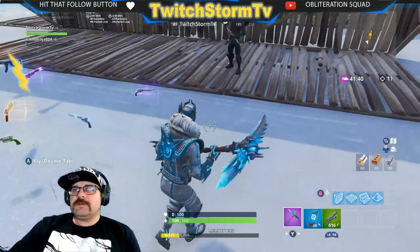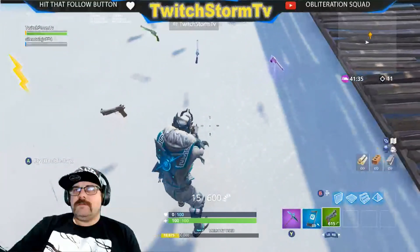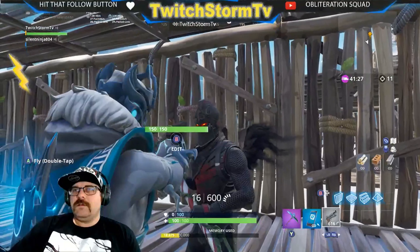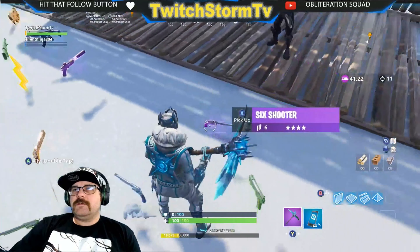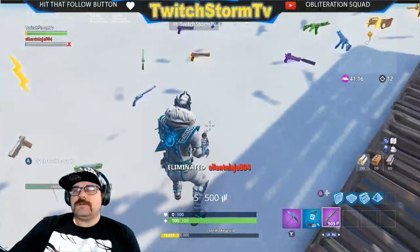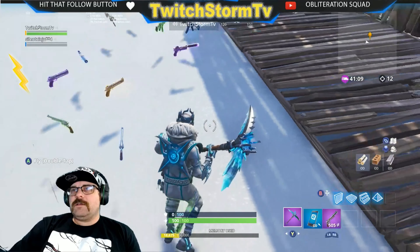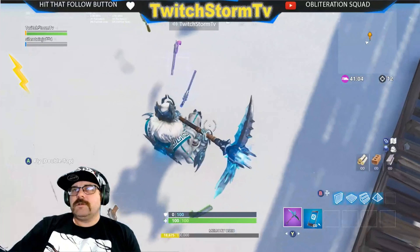Let's go to the pistols. Green pistol: 48 to the head — so if you're playing in the beginning of the game it'll take three bullets to kill somebody in the head. Blue pistol: 46, not that big of a difference. Let's go to the purple six shooter — 76, 76, 76 to the head.